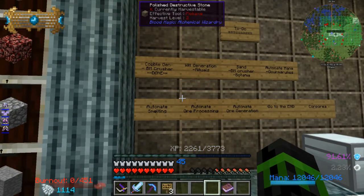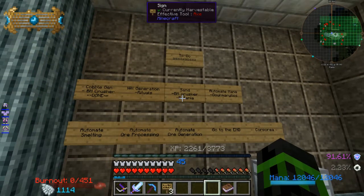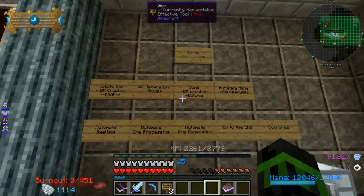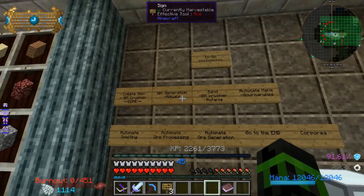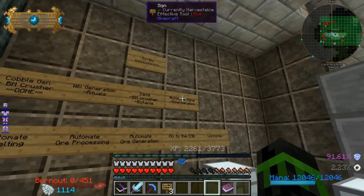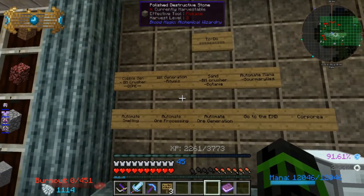The rest of this is kind of still in progress. Sand — I'm probably going to use the crusher. If not, I might use the crusher for making gravel, and that'll give me an opportunity to use Botania for making sand itself. Wheel generation is basically done at this point, I just need to finish collecting the rest of the crystals. Automate mana — that's another thing to do. We're just going to continue finishing automation.